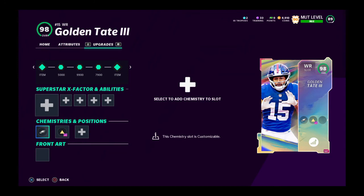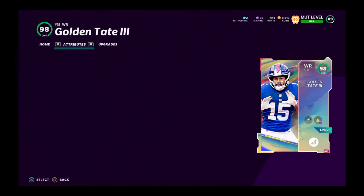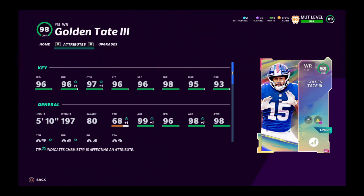Now we're going to go over his stats before we start the game. No special things, just balance stuff, went simple with it. He's got 96 speed, 96 jumping, 97 catching, 96 catching in traffic, 96 spec catch, 98 medium, 98 short, 95 medium, and 93 deep. Looking like a decent card — he is really short though, sadly.